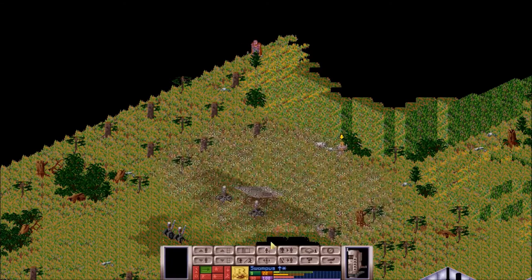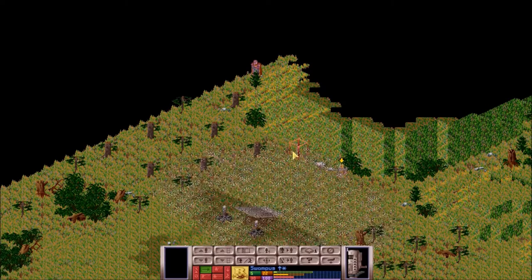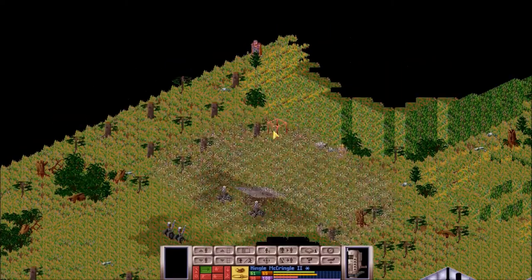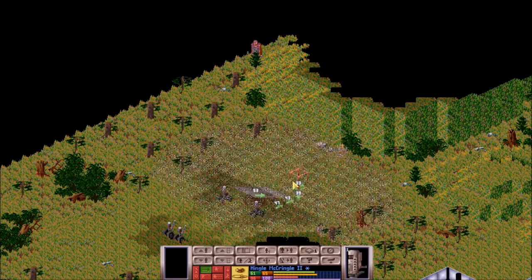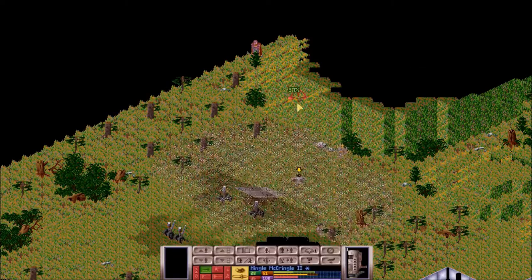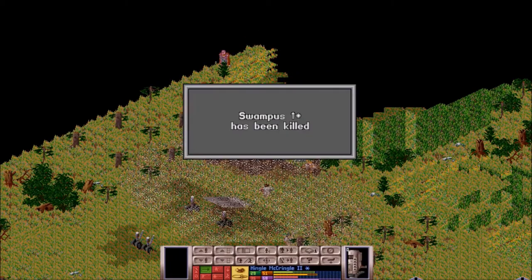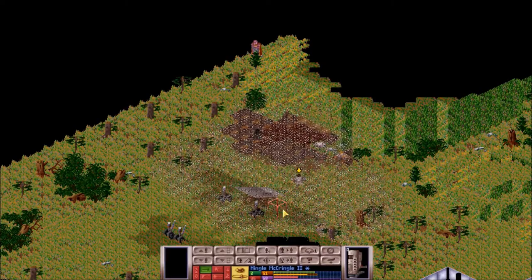Oh, we got a floater. What is he carrying? What kind of gun is that? I can't really tell. Hingle McCringle might be able to handle him. If we go right there, we should be able to get a snap on him. Maybe we can take a knee. That shouldn't save him too much. Whoa, what? That was — oh man. Friendly fire.